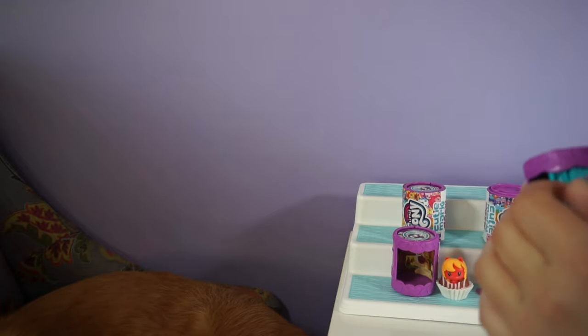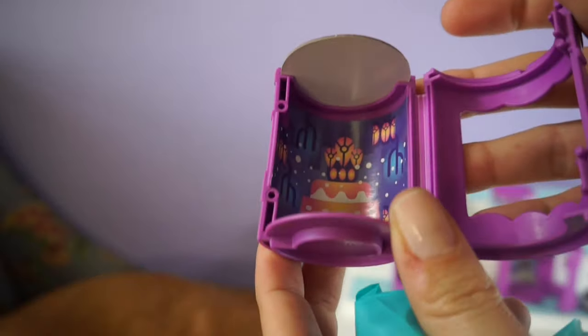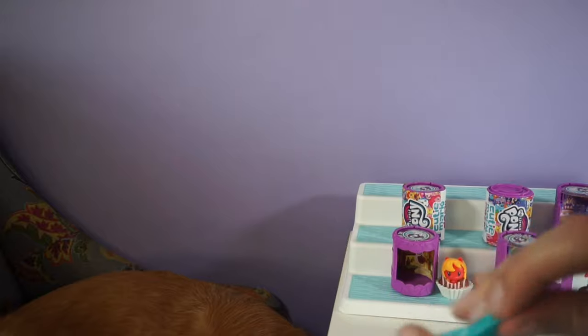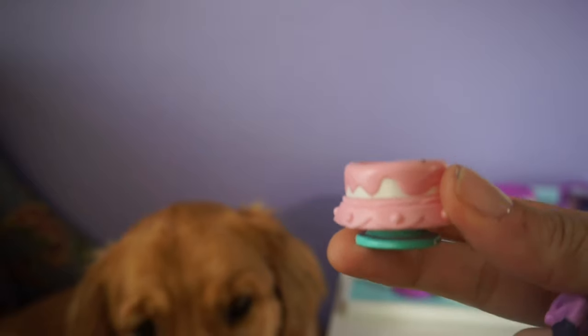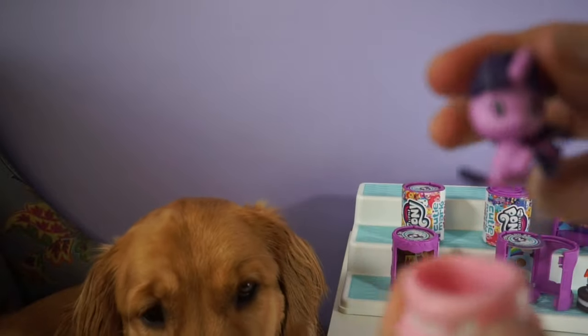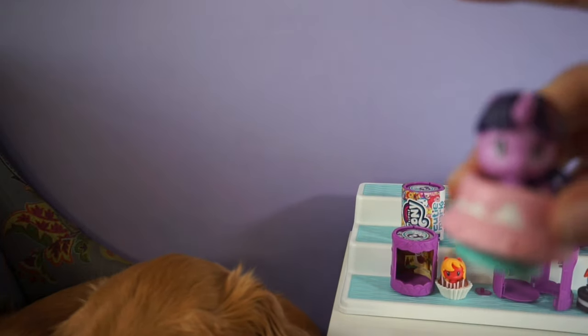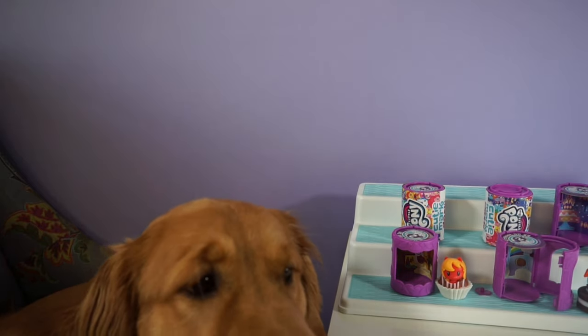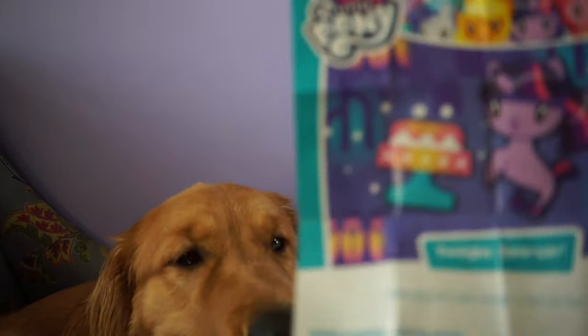Next one. It looks like the picture inside gives a little hint of who you're gonna get. It looks like a cake — it's hard to get the camera to focus on these. Alright, so let's see which pony would come with that. So we have a little cake, and here is our pony. Let's look at the checklist — it looks like it's a unicorn. This is Twilight Sparkle.